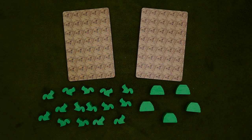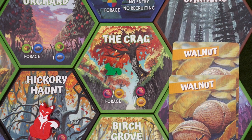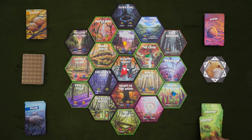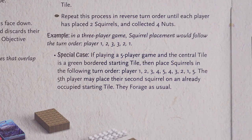Each player gets a bunch of squirrels and nests in their player color, after which you'll determine a first player and place your starting pieces. In turn order, you'll place one squirrel on a green-bordered space, after which you'll take two nut cards of your choice among the options on the tile. So if I place in my favorite Nickelodeon game show, Challenge the Crag, I can take two walnuts, two acorns, or one of each. Each player will do this in turn order, but you can't go to a place that's already occupied. Then you'll do it all again in reverse turn order, after which everyone will have four nuts and two squirrels on the board. Oh, and there's a special rule if you're playing with five players — just check it out if that's the case. Once that's done, you're ready to start.